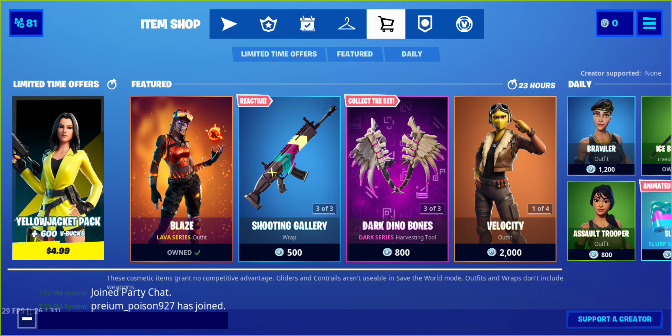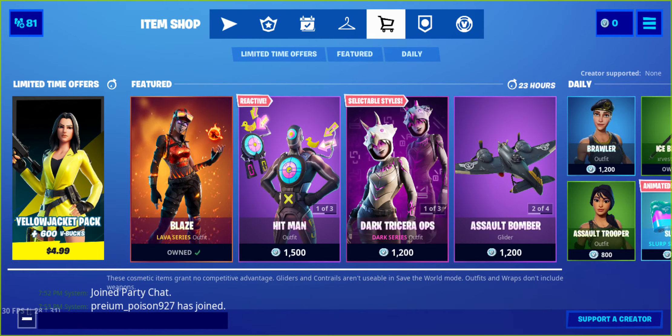We also have the limited time offer with the Yellow Jacket pack. You get the skin, the back bling, harvesting tool, and 600 V-Bucks.